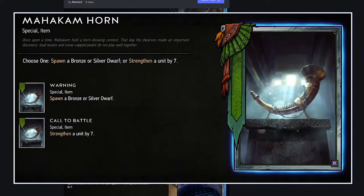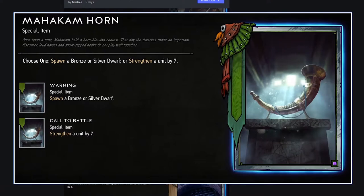Mahakam Horn: spawn a bronze or silver dwarf or strengthen a unit by 7. Strengthening by 7 — that's actually huge. If you're playing a Mahakam dwarf deck, you're strengthening it by 7 instead of boosting, which means it carries over into the next round with 7 more strength. I think this is a must-play in a carryover dwarf deck. I'd almost equate strengthen to being double the value of a boost — so strengthening by 7 is like boosting by 14. And if you don't have a target, you can spawn a bronze or silver dwarf and discover it. Really incredibly powerful in a dwarf deck.